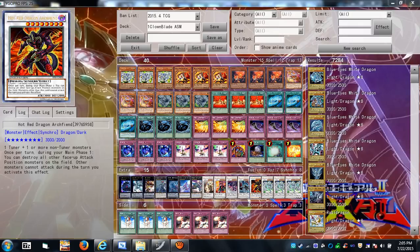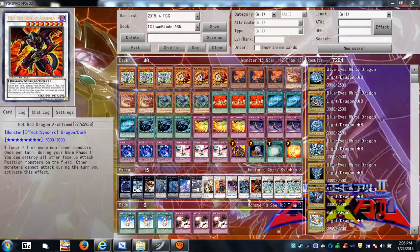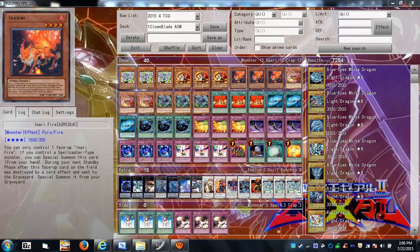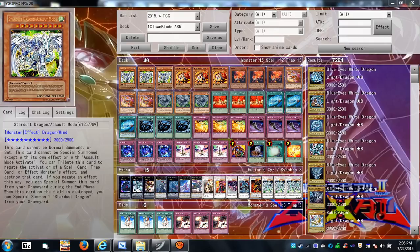Hot Red Dragon Archfiend is an awesome 3000-ATK synchro — once per turn during your main phase you can destroy all other face-up attack position monsters on the field; other monsters cannot attack during the turn you activate this. So if you survive a turn where your opponent swings with a bunch of monsters, you can go into Hot Red Dragon via rekindle or a Flamvell Magician/Inzektor Firefly combo, pop all their monsters and attack for 3000. And Stardust Dragon of course lets you go into Stardust Assault Mode.